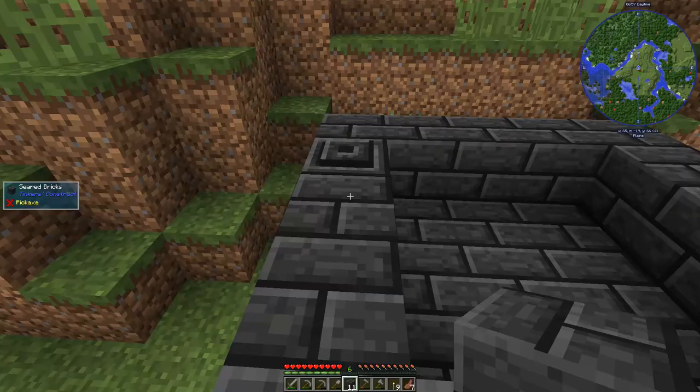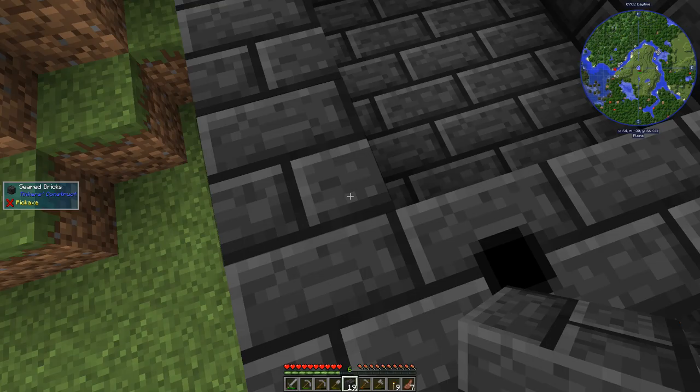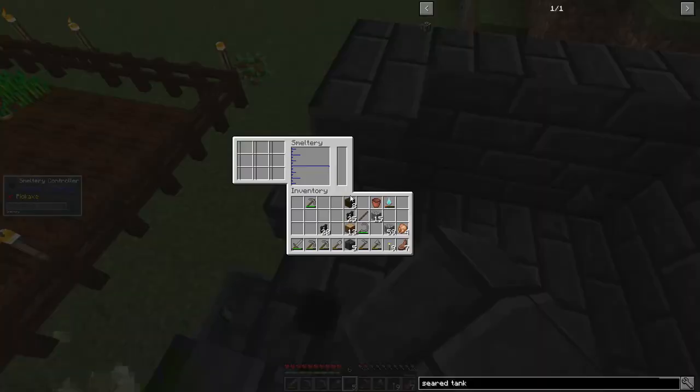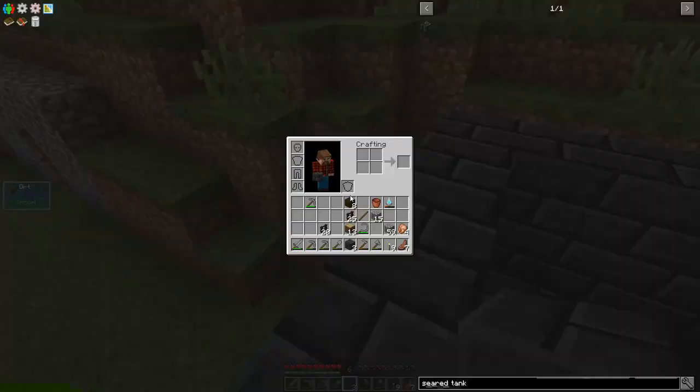Smeltery - done! Now if we convert all of these blocks like that, I think we'll be able to make one more row. And that'll give us a little bit more space.